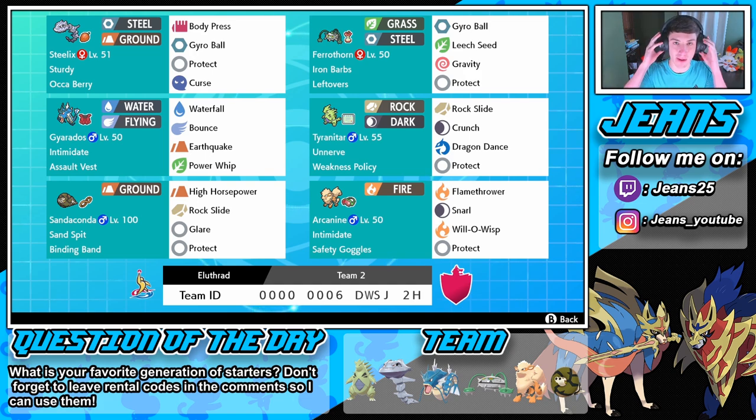Then we've got Ferrothorn — I actually really like this move set on him because you never really see it. It's rocking Iron Barbs and Leftovers with Gyro Ball, Leech Seed, Protect, and Gravity. What Gravity does is pull Levitate and Flying Pokemon down to the ground for five turns so they can get hit by ground moves. It actually works well against Rotom — I can use Gravity then EQ and just dumpster it. Then we've got T-tar rocking Unnerve, no berries, and a Weakness Policy — such a strong Pokemon. Its move set is Rock Slide, Crunch, Dragon Dance, and Protect.